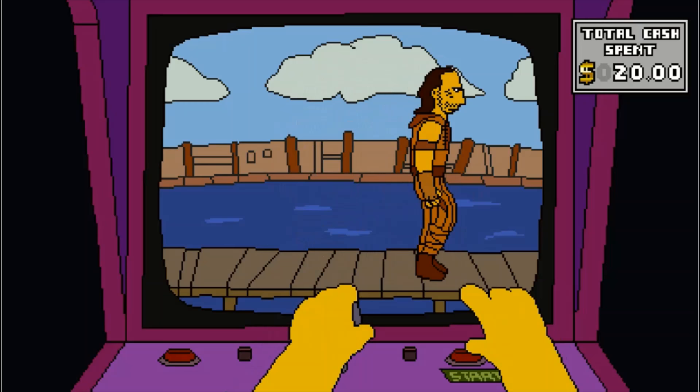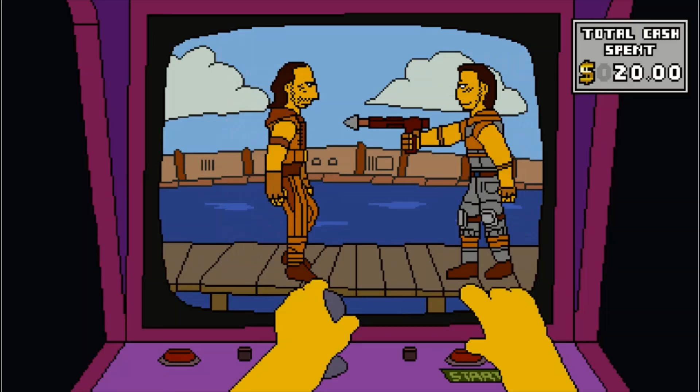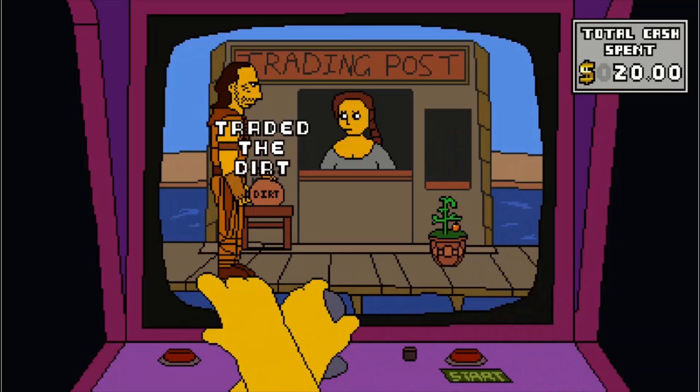The next thing we're going to duck — go forward and duck. Forward and jump. Forward and duck. You can tell he's going to shoot because the gun goes back a second. I think we're going to trade the tomato plant — so hit action.